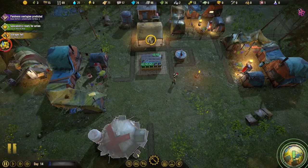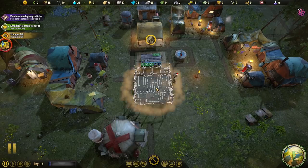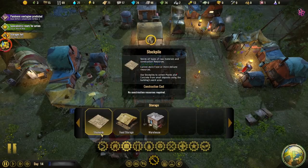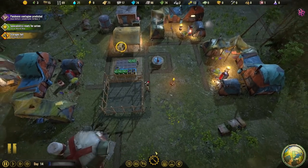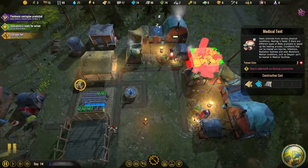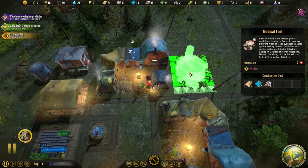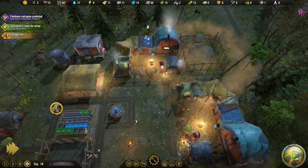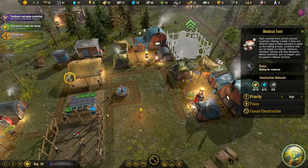We're going to have to manage with just these buildings here. But we can definitely get another one built. I can't imagine we need five of those things. So we'll build another medical tent over here and set it to high priority. And we've got a couple of days.